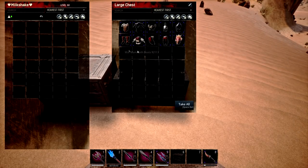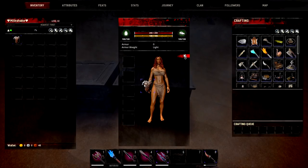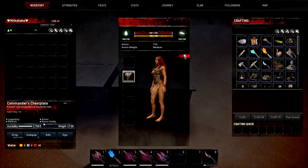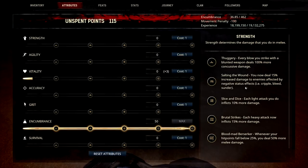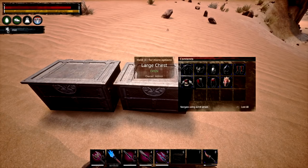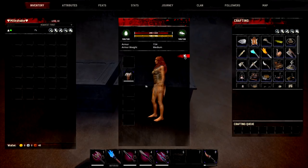Starting with the Commander's Chestplate — this is a medium piece giving me 154 armour on its own. It gives a bonus of vitality, with only one heat protection slot, but that should be okay if you're in the desert. You can see it's giving me a plus 3 in vitality, so if I paired this with more vitality armour it would give me quite a nice increase. That armour is quite nice for a medium set on its own.